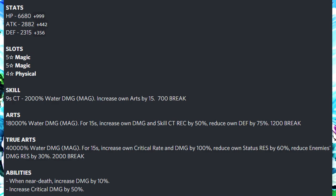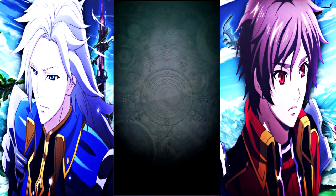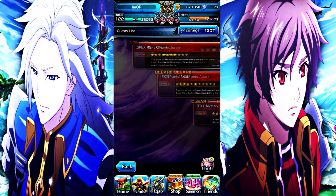Her true art is a whopping 40,000%. She is able to give herself a crit chance and damage up by 100%, but she reduces her own stats resistance by 60%. She also reduces the enemy's damage resistance by 30%. One of her passives increases her critical damage by 50%. She has a lot going for her, and her slots are really good.